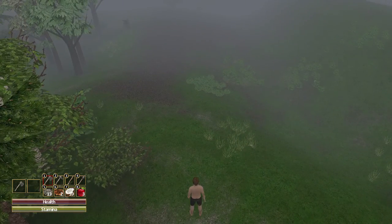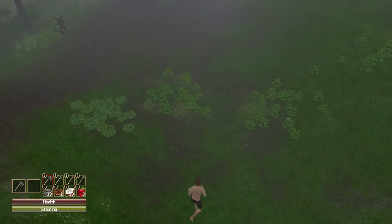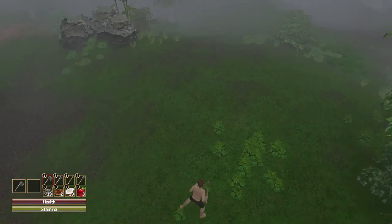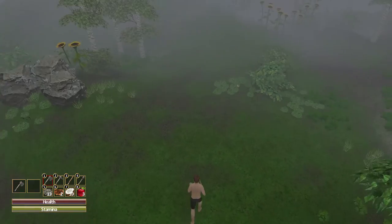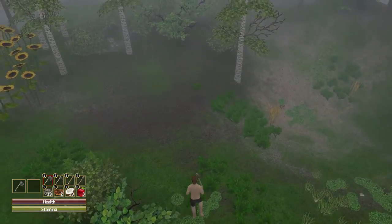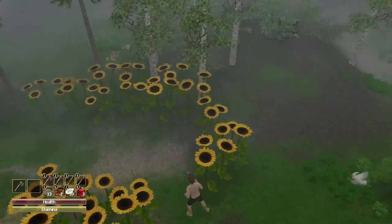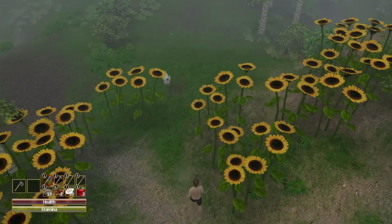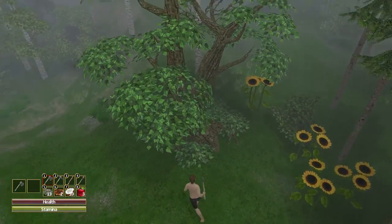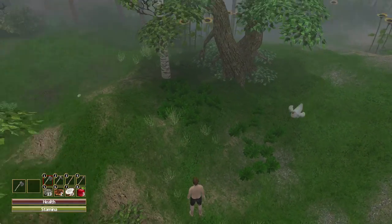I need to give this chicken a name — I'm going to name it Dory. Hello Dory, we need to get you back to safety so you can start giving me eggs. The route back is difficult — all this forest looks the same and it's so hard to navigate. But as long as you're following me Dory, we'll be safe together. We go through the gap and around the tree, slowly making our way back.